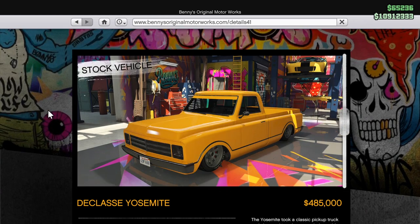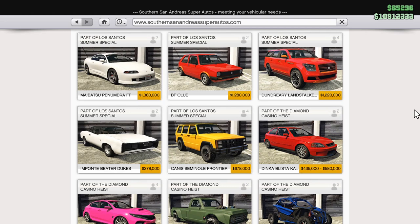We've also got a handful of vehicles that are new in Southern San Andreas. The first five there are all new. The one that most people are probably going to get is the Penumbra, at $1.38 million.